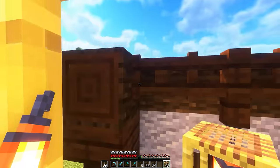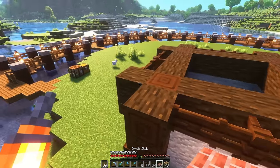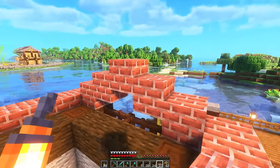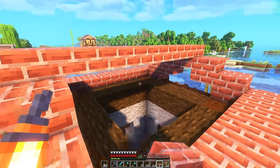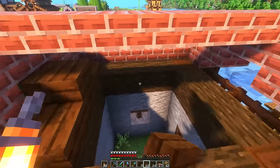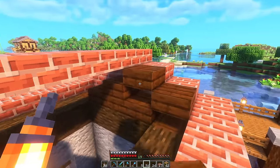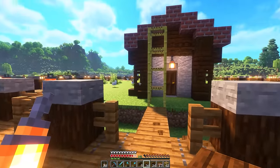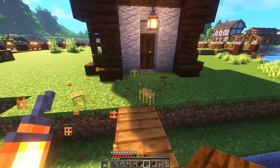It almost looks too fancy to be like a fishing village house. Let's go up and start on the roof here - I'm thinking just a simple slab roof like that. We might need a lot more bricks - this is going to use a lot more slabs than I thought it would. Fill in these little gaps here, and then the actual main roof sections here with our dark oak slabs. And there we go - that's basically the exterior done for our first little house here.